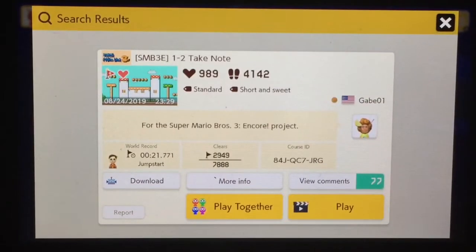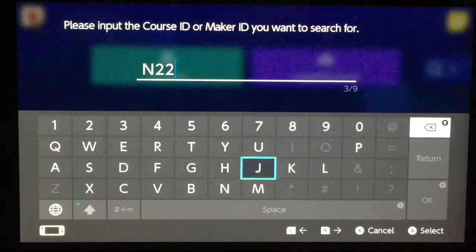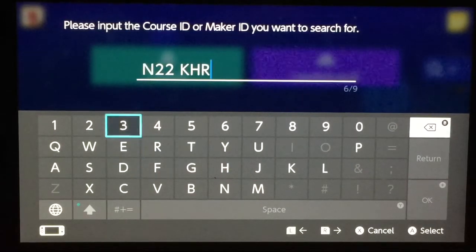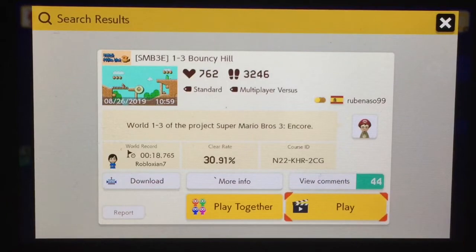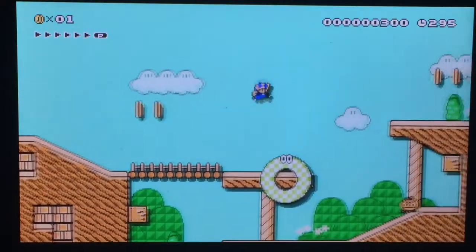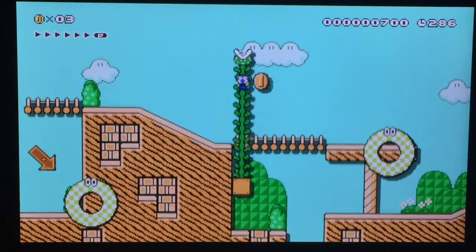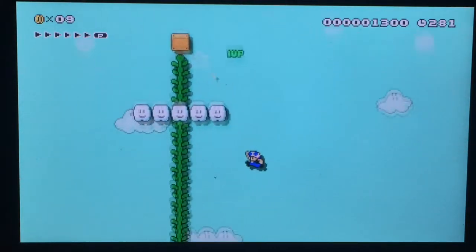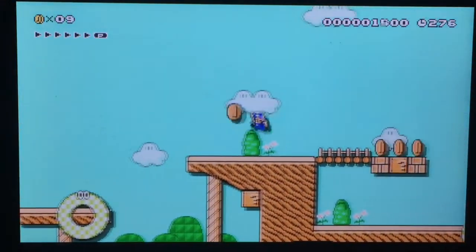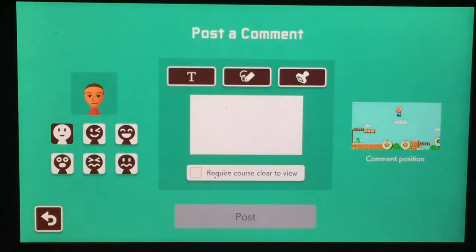I apologize for any noise you can hear in the background — I'm trying to get soundproofing, so it won't be for a while. Alright, Bouncy Hill. This one does not lie — we already got a gimmick in the first part of it. Another gimmick! Secret exit already? Oh nope, it's a one-up path.